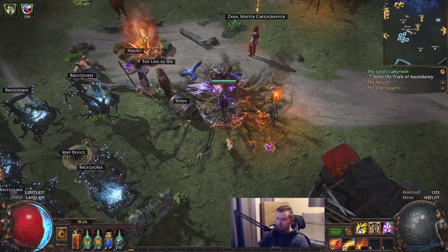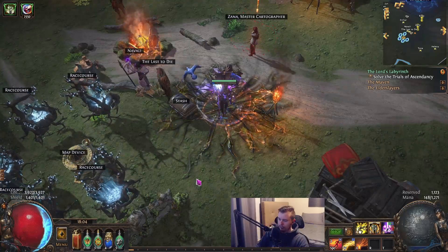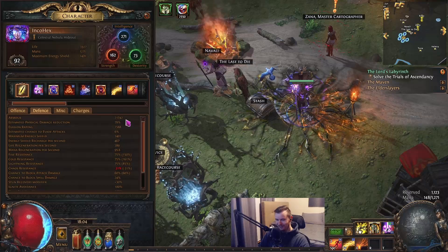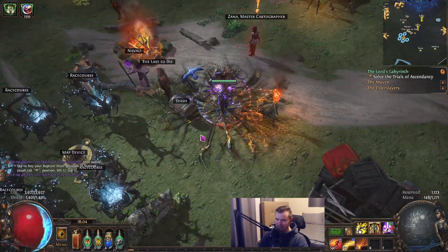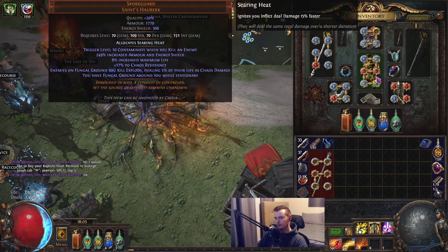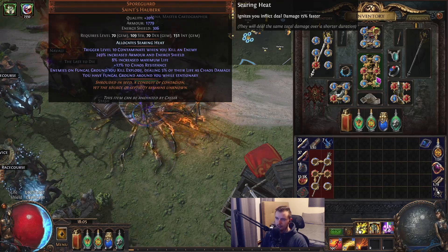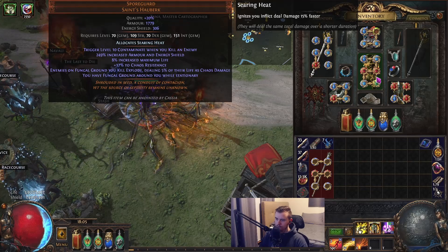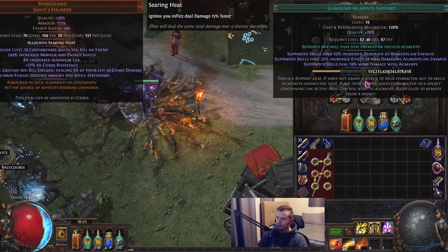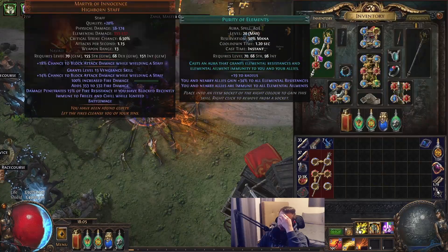Currently in no rush to get into a Black Flame change because this spec is feeling really good — damage is actually better than I expected. Definitely enjoying the league mechanic, but before I swapped this armor setup in, it was definitely causing me a lot of minus 10 XP. I'm glad with the changes the defense is feeling a lot better. You don't need a Spore Guard — any high armor/energy shield chest would be really good. Searing Heat is obviously your most important anoint because it makes our ignite deal damage faster. If you're not in a six-link, you can drop Inspiration — you'd be using Hexblast, Immolate, Burning Damage, Unbound Ailments, and Deadly Ailments.